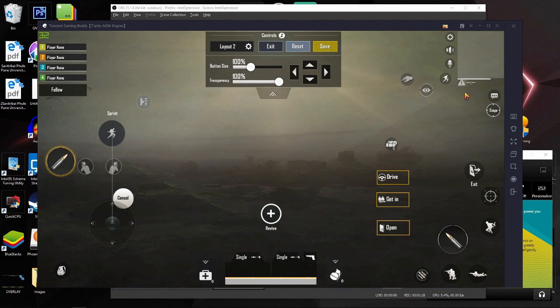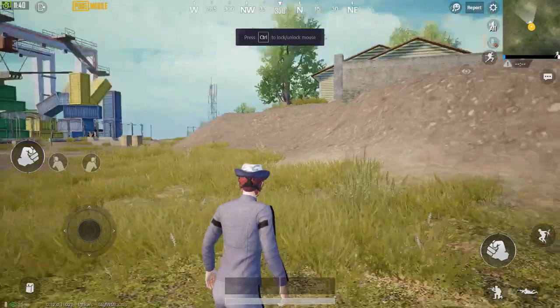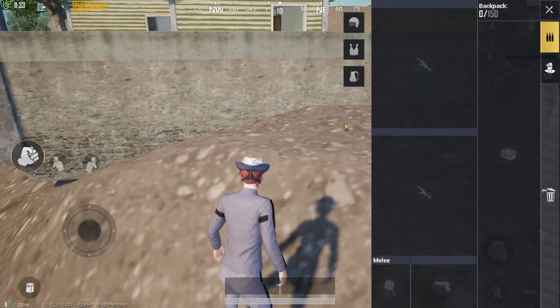For my first layout it was here, and in my second layout it is right below the F3 button, right here. Then press save. We will check if this works — I am pressing F2 here and I can directly do 'enemies ahead'.